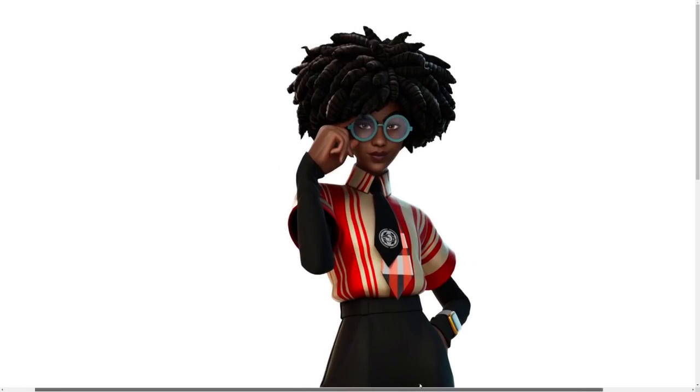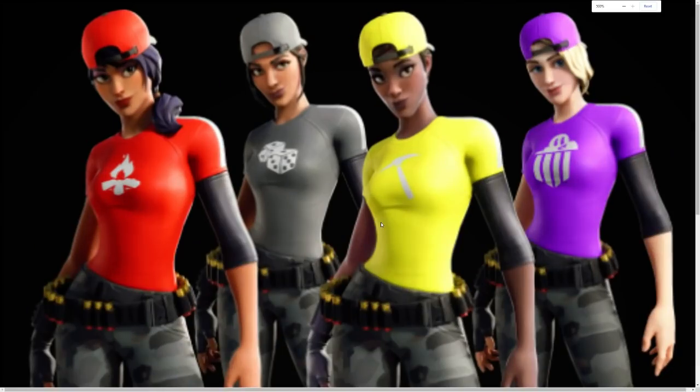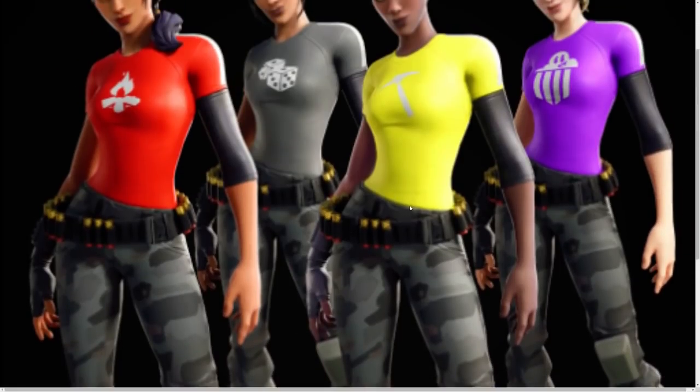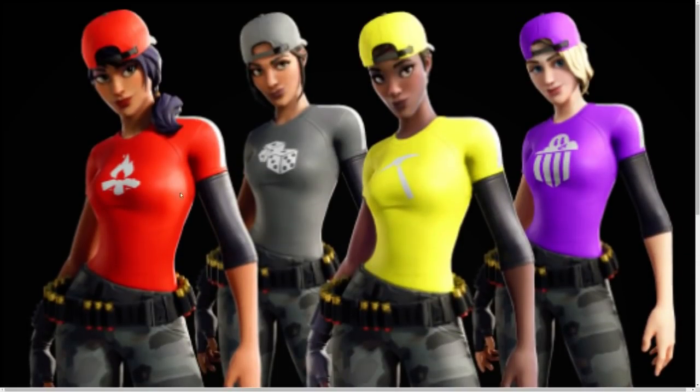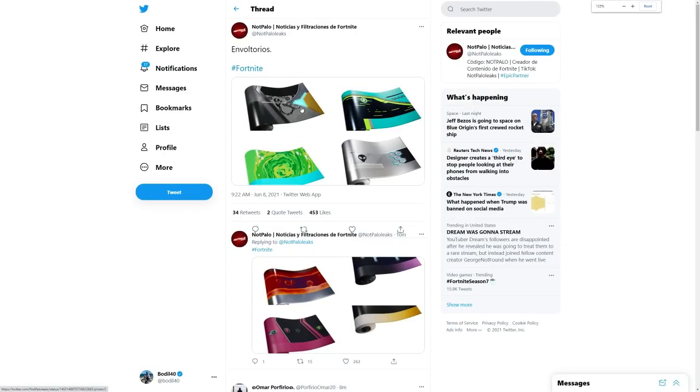Next up we have Dr. Sloan — she's going to get a bunch of styles as well. And then we have what looks like a default skin but with your color from the banner, so I guess it's a banner skin, which is pretty cool. Next up we have the wraps.